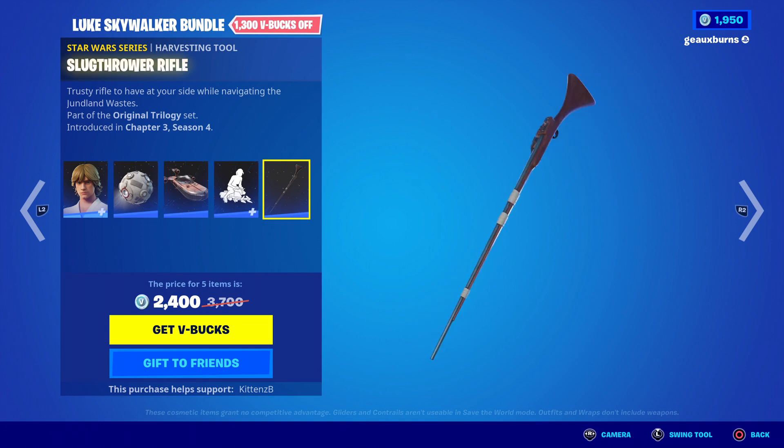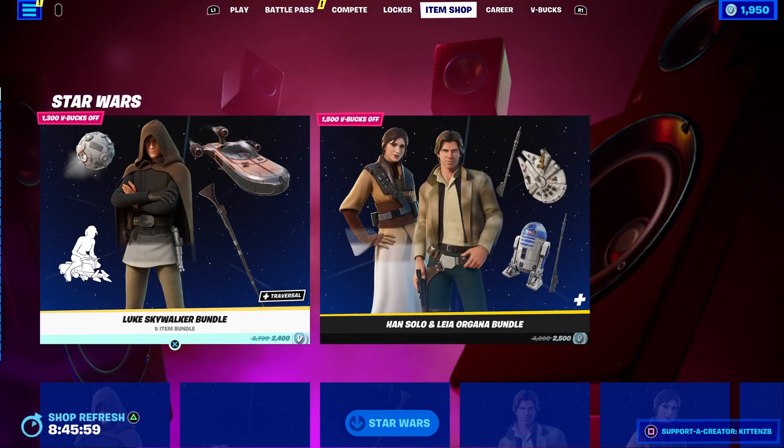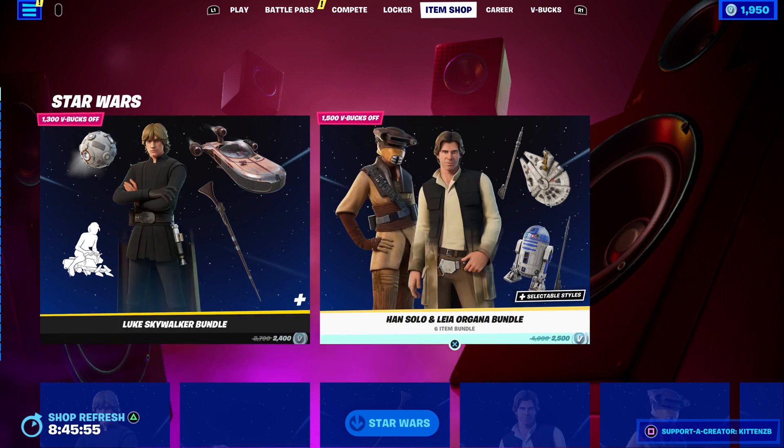The harvesting tools are kind of mid — I don't really care for them. So if you want the Luke Skywalker bundle, it's 2,400 V-Bucks. The Han Solo and Leia Organa bundle — they're bundled together — is 2,500 V-Bucks.